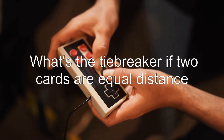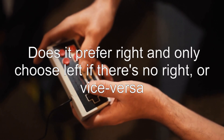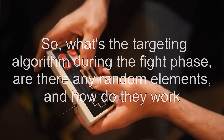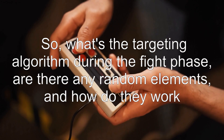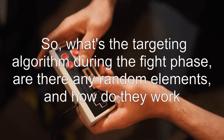What's the tiebreaker if two cards are equal distance? Does it prefer right and only choose left if there's no right, or vice versa? What's the targeting algorithm during the fight phase? Are there any random elements, and how do they work?